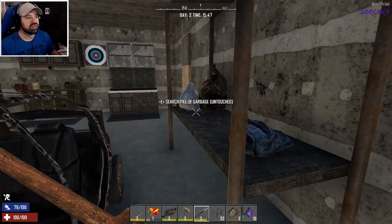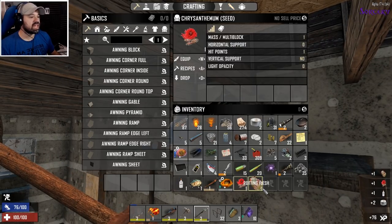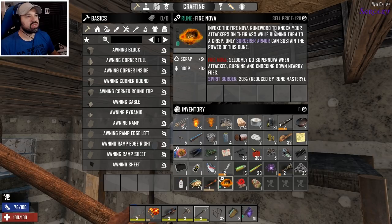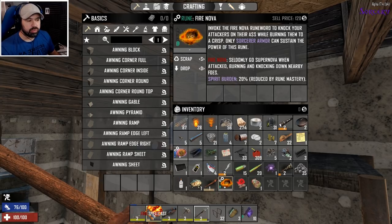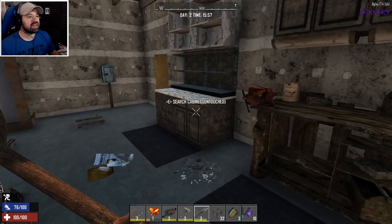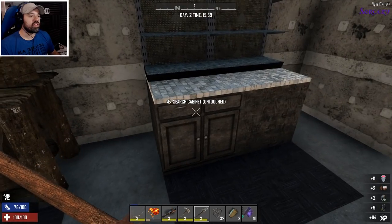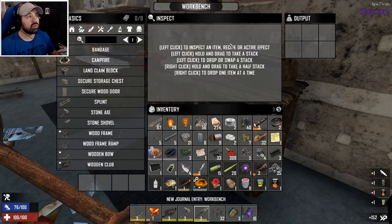The bandana gives essence harvesting bonuses, so we might get bonuses when harvesting. Oh — chrysanthemum seeds, and what is this? 'Fire Nova' — invokes the fire nova runeword to knock attackers on their backside while burning them to a crisp; only sorcerer armor can sustain the power of this rune. Fire nova suddenly goes supernova when attacked. This seems like something you can put on a spellcast as a modifier — you cast one fire spell but also get a lightning strike effect from another specialization. You could have multi-effect combinations on a target, which would be really awesome.